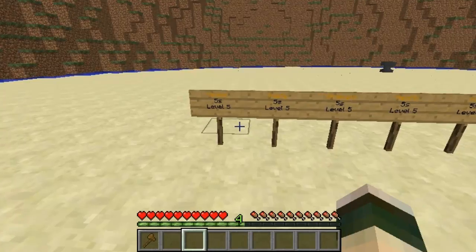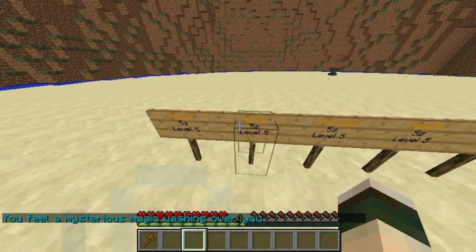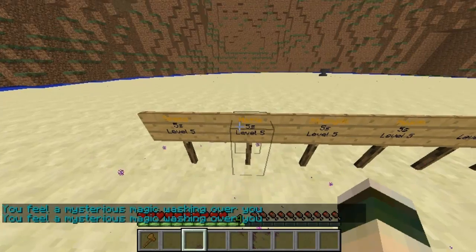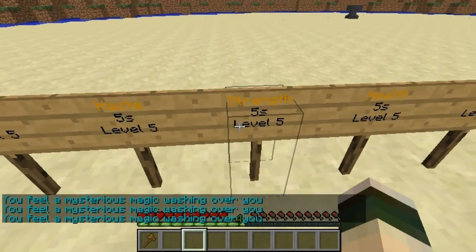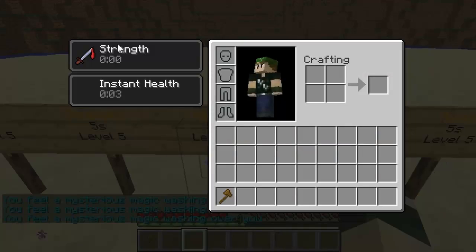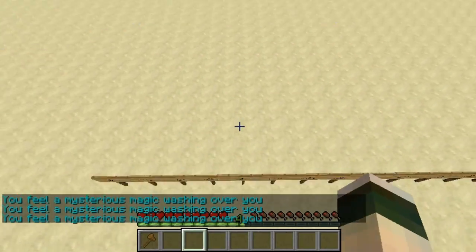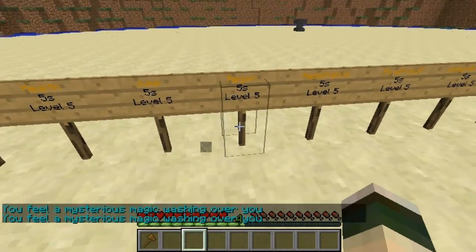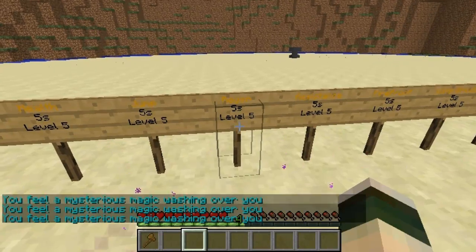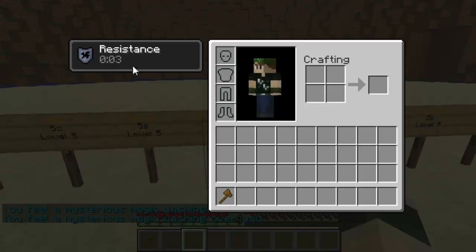I'll quickly run through all the signs. The first sign is your speed sign — if you right-click this it'll increase your speed. You have haste, which increases your digging speed and gives you the boost. You then have strength, which makes you stronger at killing other players. Health will instantly heal you. You've got jump boost, which obviously just increases your jump. Then you've got regen, which will regen your health, and obviously a higher level means it'll increase faster.